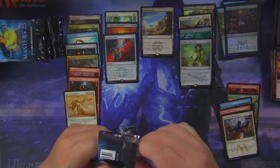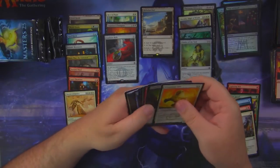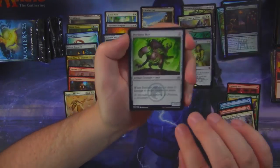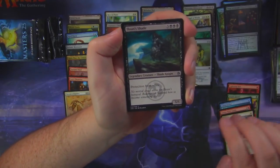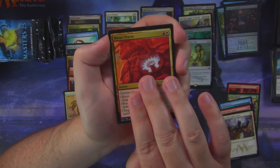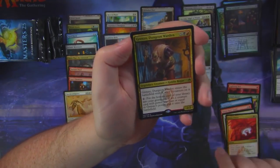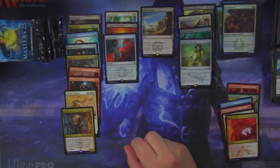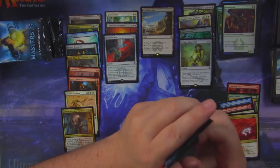I guess we all have that constant dread, right? Perilous Mirror, Ishan's Shade, Boros Charm — very good uncommon — and a Grenzo Dungeon Warden. With a foil Fencing Ace. There's our Fish Token — got our Fish Token.